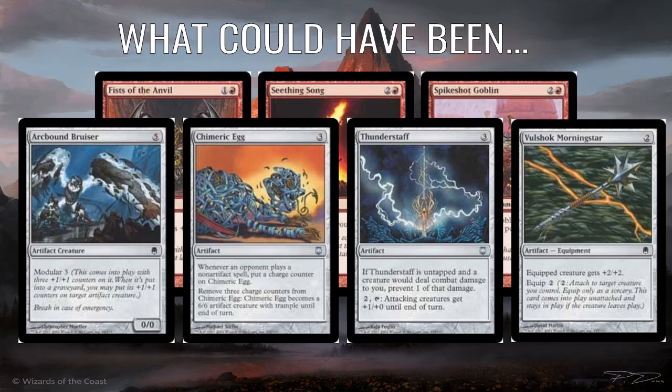So overall I think it's like an okay deck. It feels a little directionless — it's just kind of red mid-range. There are a lot of options that could have gone in here. At the top we've got Fist of the Anvil, Seething Song, and Spike Shot Goblin — all from Mirrodin. Fist of the Anvil is a buff spell, Seething Song is a way to power out fast mana, and Spike Shot Goblin is another ping creature. But down the bottom we've got some options from Darksteel that I think could have fit here — Arcbound Bruiser for instance. It's five mana, essentially a 3/3, and when it dies you put its +1/+1 counters on another artifact creature, which is super fun, as we'll see when we look at the deck full of Arcbound creatures.